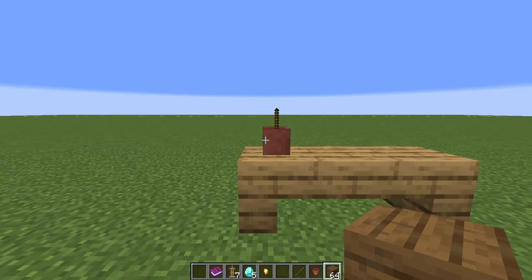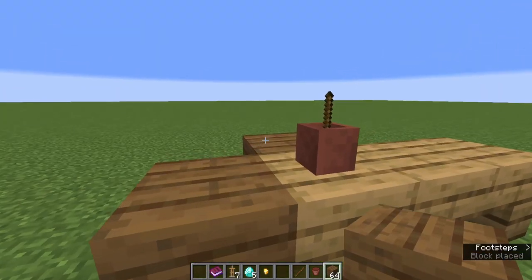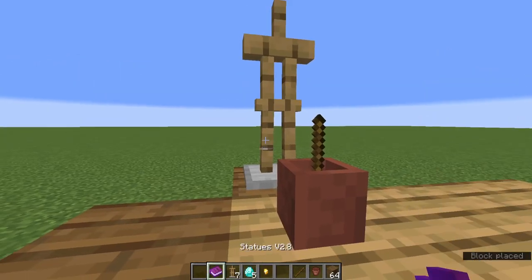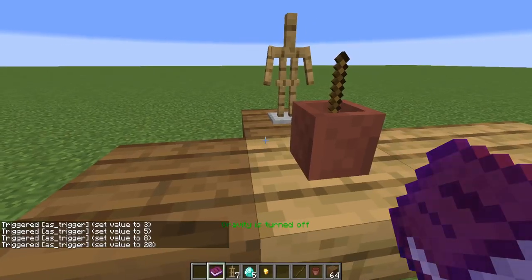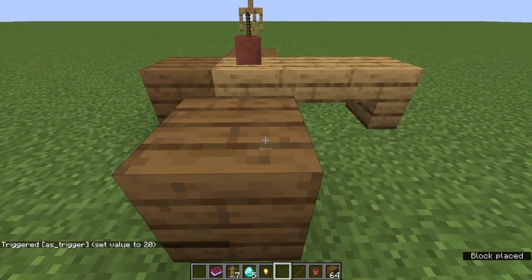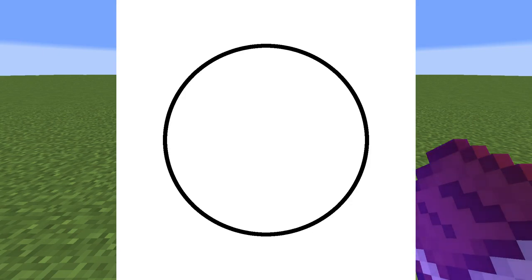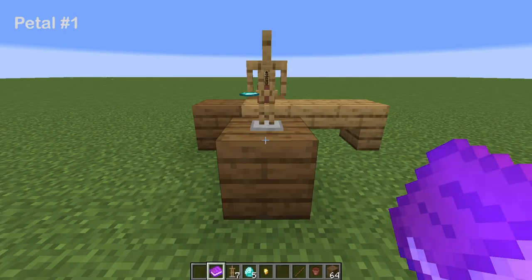Now let's do the petals of the flower. Make sure you have a temporary block on each side of the flower pot, or at least have something to stand on on these two sides. Then place an armor stand on the back of the flower pot and make sure to do the four presets mentioned earlier. We are going to put five petals on this flower arranged in a circle. The circle is divided by five: 360 degrees divided by five is 72, so the angle between each petal must be 72 degrees.